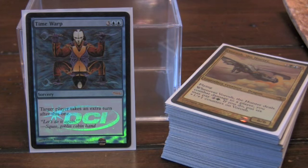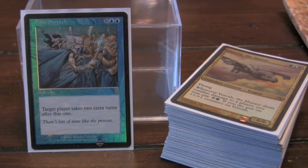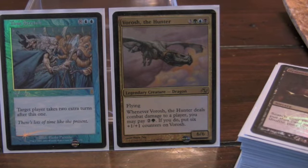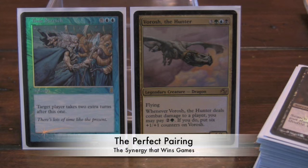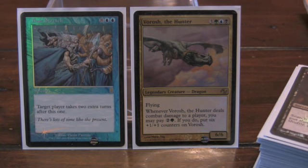We're looking at Time Warp, which allows you to take an extra turn for five mana. And then the big boy who sometimes just wins games by himself through attacking is Time Stretch. Vorosh has an effect that says when he deals combat damage to a player, you can pay three green to put six 1/1 counters on him. So you can throw down Vorosh, attack, pay three green, and he becomes a 12/12. Time Stretch — attack again, pay three green — he's an 18/18. Then attack again and he's a 24/24, who just ends the game for whoever he deals combat damage to. Because of general damage, all you need is 21. The Vorosh Time Stretch combo is kind of the whole reason I made this deck.